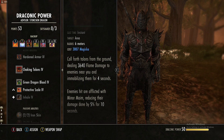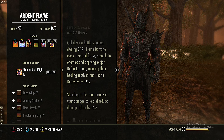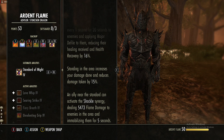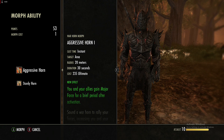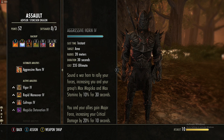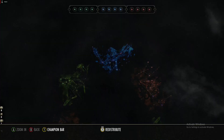For our main back bar ultimate in the Ardent Flame skill line we are using Standard of Might. This does 2.4k flame damage, applies major defile to everybody standing in it, gives you 15% more damage done and damage taken reduced, and allies can do synergies to immobilize people. Another option from the Assault line is Aggressive Horn, which increases max magicka and max stamina for everyone nearby by 10% and gives major force for 10 seconds.